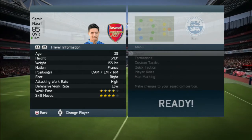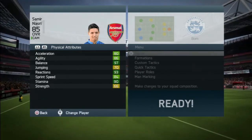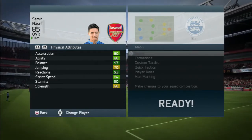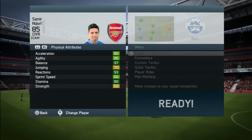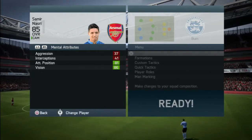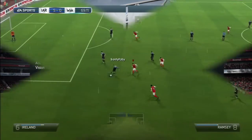Moving on to the player information, he weighs 165 pounds. You can play him as a CAM, left midfielder, or right midfielder, which shows how versatile he is. His physical attributes stand out: 97 balance, 93 reactions, only 66 strength, but 86 agility, 84 sprint speed, 80 acceleration, 81 attacking positioning, and 86 vision.